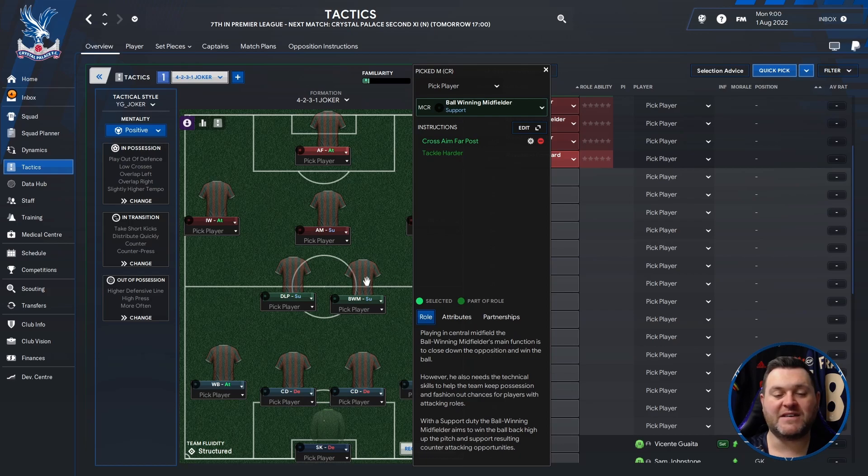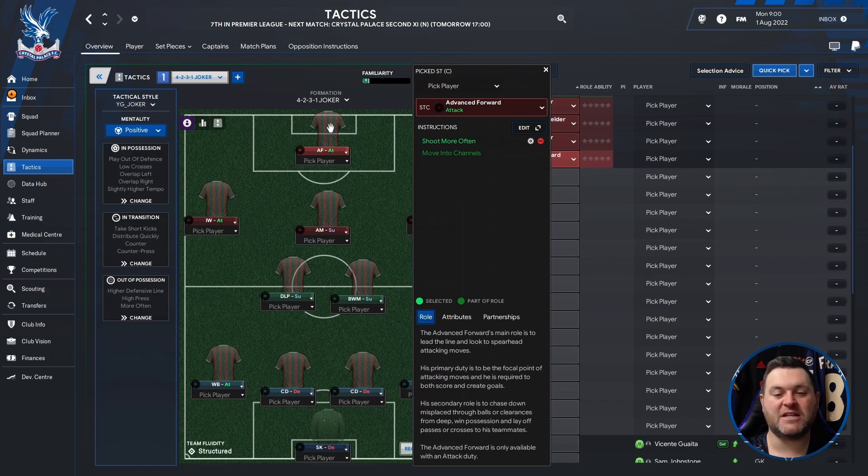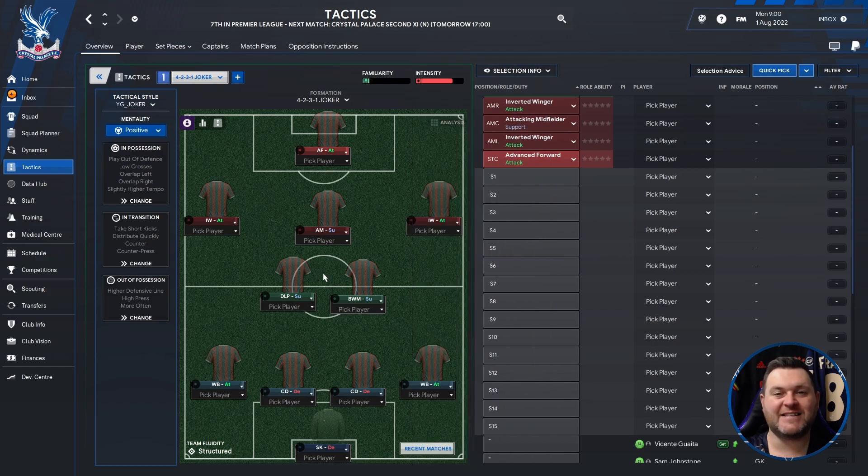You have a ball winning midfielder set to support and a deep line playmaker set to support. On the left hand side, an inverted winger set to attack. An attacking midfielder set to support. On the right hand side, an inverted winger set to attack. And finally at the top of the pitch, you're going to have an advanced forward set to attack — set out in a traditional 4-2-3-1 shape.